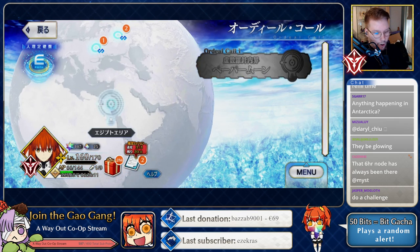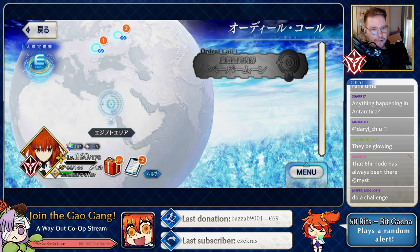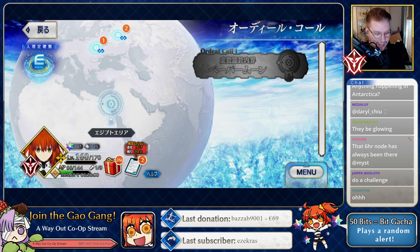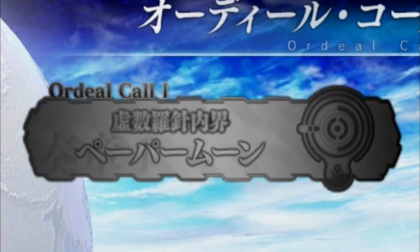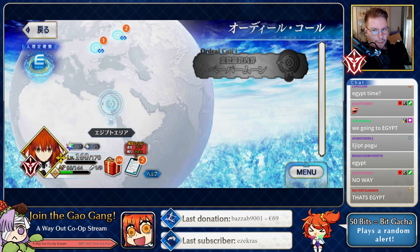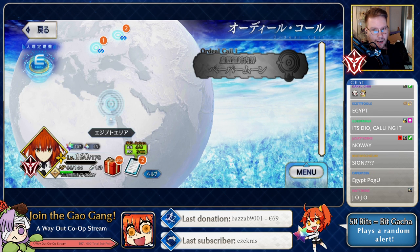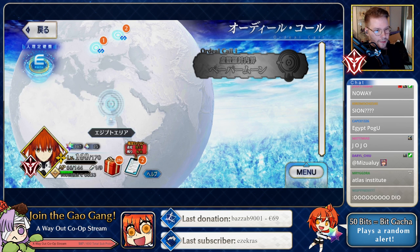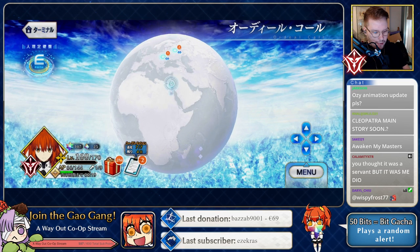Wait — what's that icon? Oh, this must be the first story chapter! I just didn't notice it because it was kind of transparent. It's located between the Middle East and Africa. The name of Ordeal Call number one is going to be 'Paper Moon' — we're about to walk like an Egyptian! The icon on the left confirms: Egypt area. I assume that chapter drops next week.